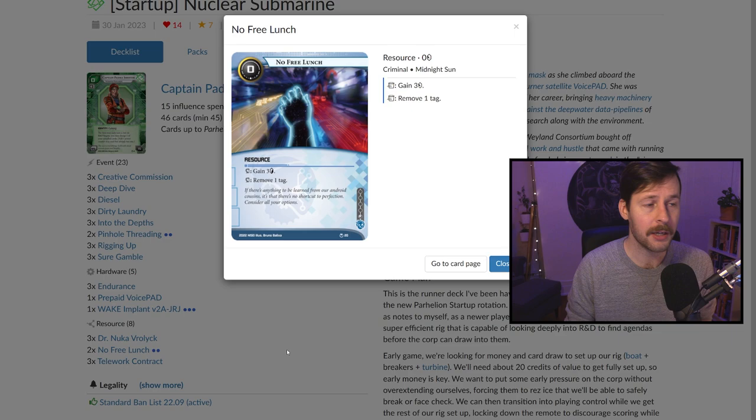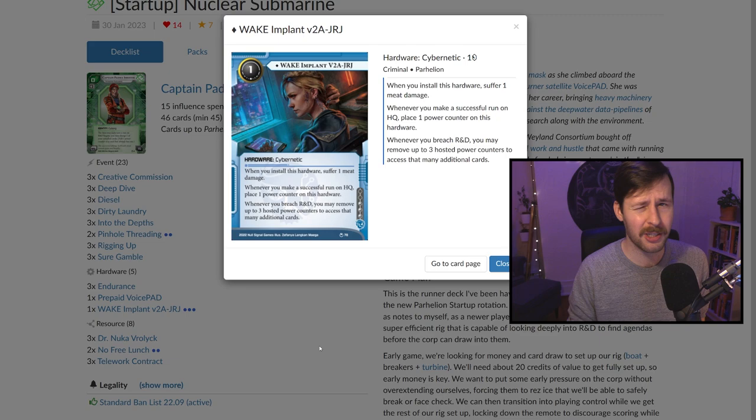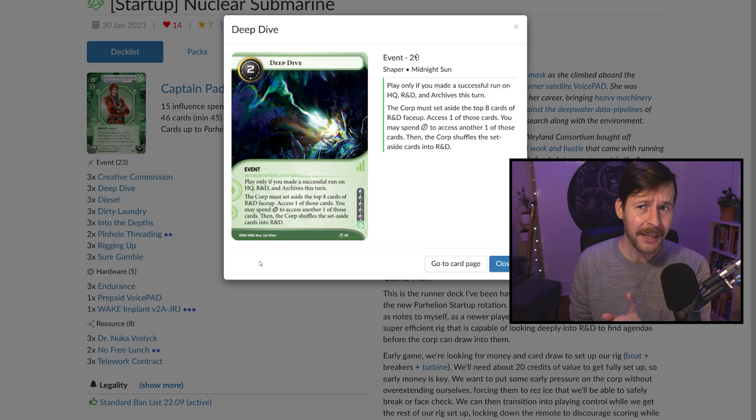We have two No Free Lunch, which lets you deal with tags so you don't die to End the Line, Retribution, and other tag punishment that now exists more in the format. We have two Pinhole Threading — this allows us to deal with things like Drago Ivanov to not take tags, and defensive upgrades got even better in Parhelion. We have three Telework, just good economy — a big card for this deck too. Our next best charge target is Wanton Complaint, which gives us some HQ pressure — something the deck inherently lacks. As long as you have one counter on it when running R&D, you can charge it. We also have Conduit and three Deep Dive, so we have a fair bit of multi-axis.